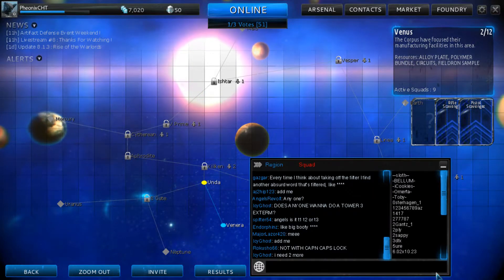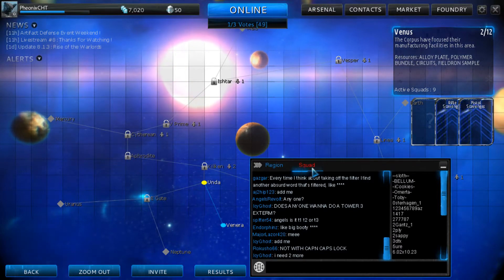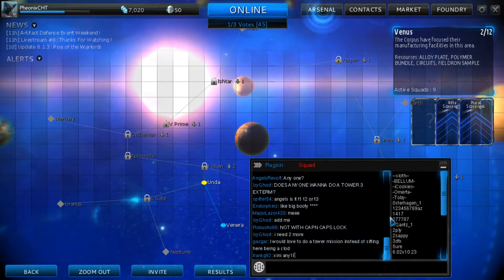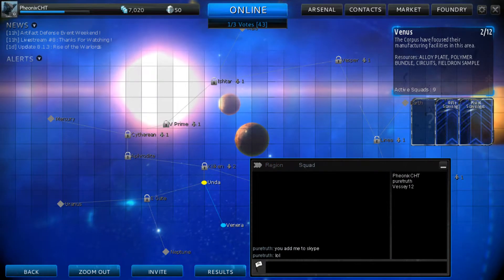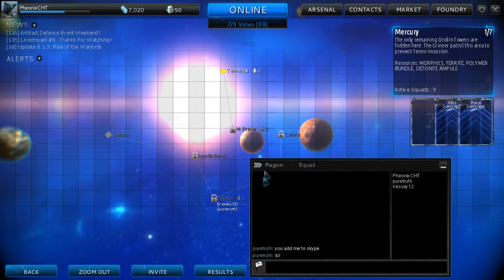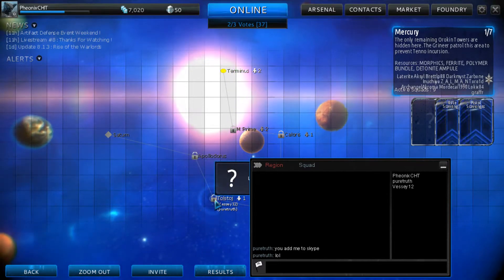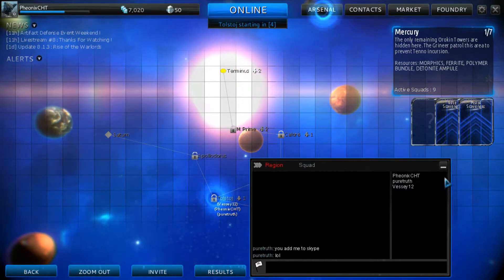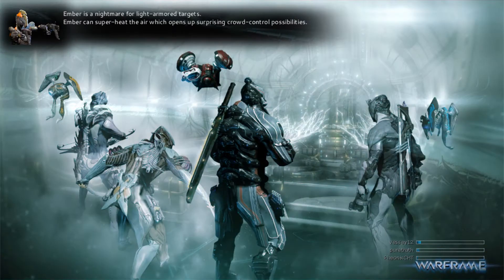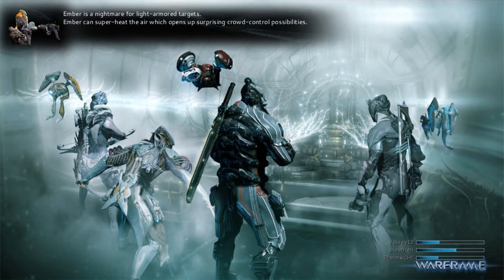Where are we going? Tusk-gup-dip-deh. What? It's in Mercury. We're going to fucking beat down Captain Vore. Alrighty then. Just... what? 90% of these names I can't actually pronounce. They just like spam the keyboard as a name.